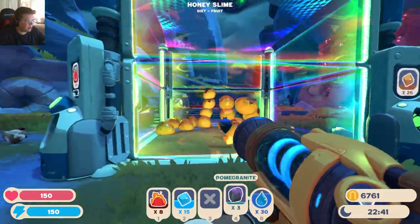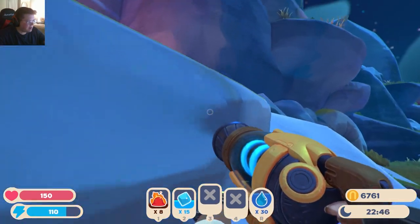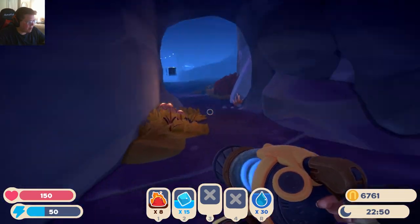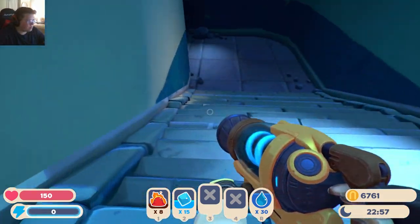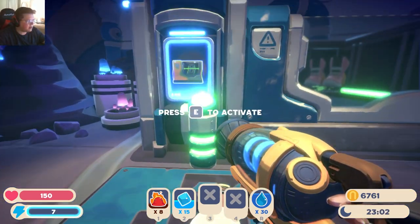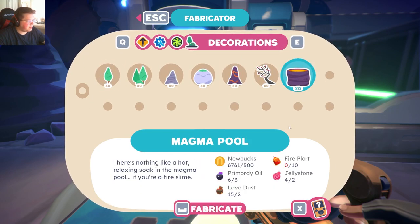Let me see what I need to make the magma. I need to put my fire slime somewhere — I need to be put down, I can't carry them forever. Also, I think we can get an upgrade too because we got some of the silky sand. Let's do the magma pool. Oh, we need fire plorts? We need to actually place the magma down.